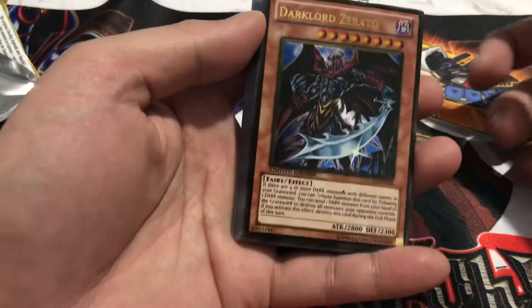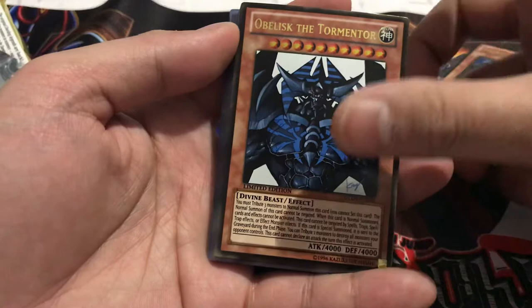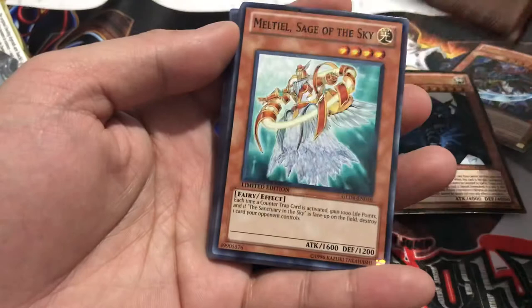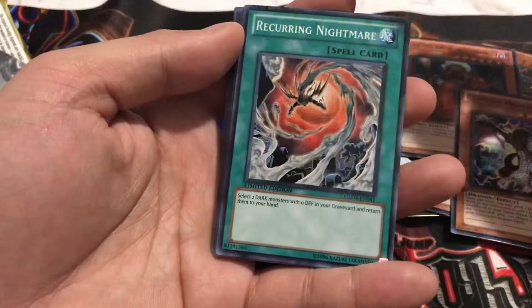Obelisk the Tormenter! Wow. Thanks, Konami — making it worth my while. Raikou — okay, Raikou's not that bad, but could have been better. Meltiel. Licklord. Genesis Dragon. Tune World. Wow. Recurring Nightmare — these are old cards. Magic Formula. Zing. Zanhoo. Graceful Dice.